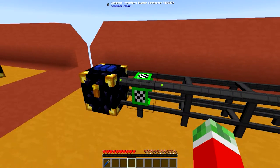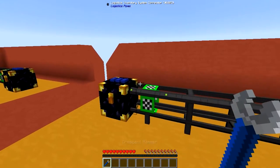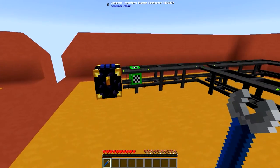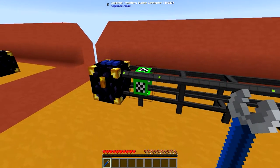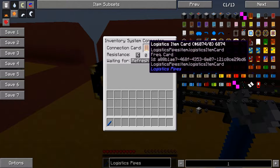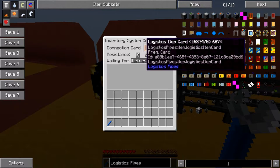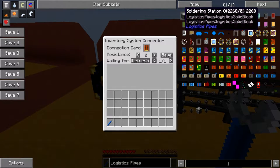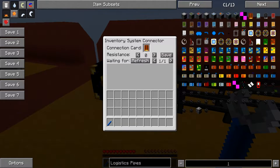How these logistics inventory system connectors work is surprisingly easy. Pretty much what they allow you to do is, once connected to the same inventory — so if both networks share the same inventory — and you right-click the logistics inventory system connector pipe with a wrench, you'll see there is a logistics item card in here, which you craft using the logistics soldering station. You have to actually make it in the soldering station, because the frequency on this card is determined in the crafting.